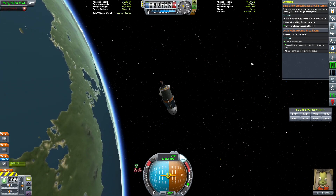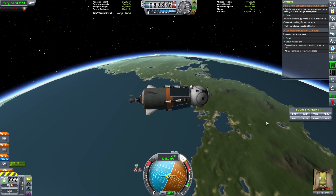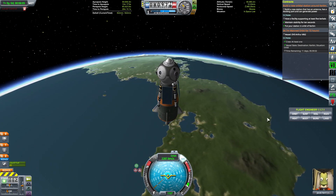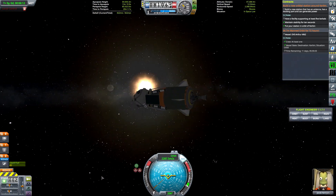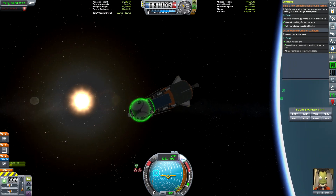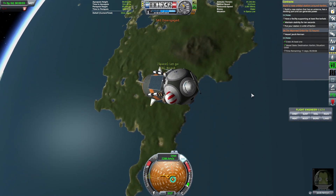Now we have to stay here for 11 days, 5 hours and 59 minutes. Jacob, if at any point you feel like you are in danger of dying, please do not hesitate to abort mission and come back to the space center. It is not worth you dying. If at any point you feel like your life is in danger, please return to the space center. Do not be a martyr — we need you for this space program. Alright, 12 days, Jacob. Go ahead and do your EVA — I know you want to, and let's get it out of the way.